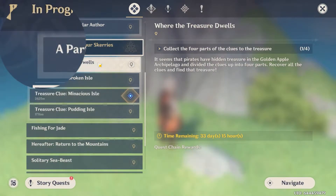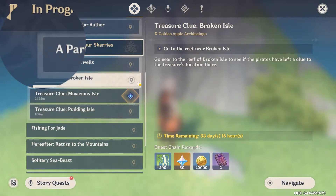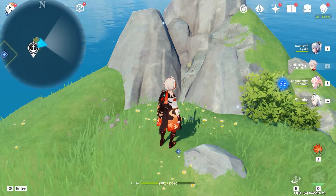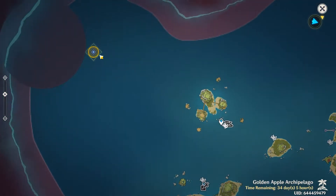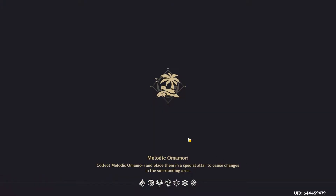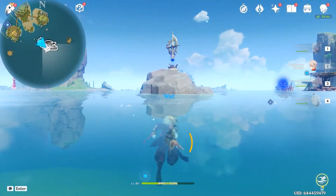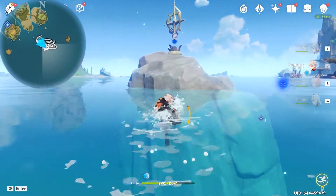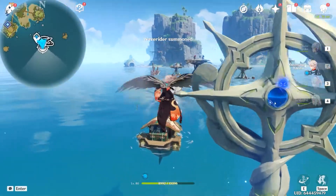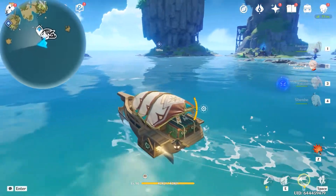Let's head to Broken Isle first. Now let's open up the map and teleport to Broken Isle. After we're here, let's move to the east side and grab the wave rider. Now let's move to the target location.